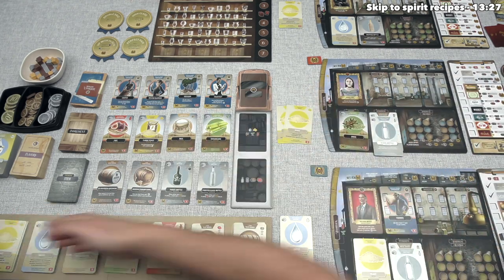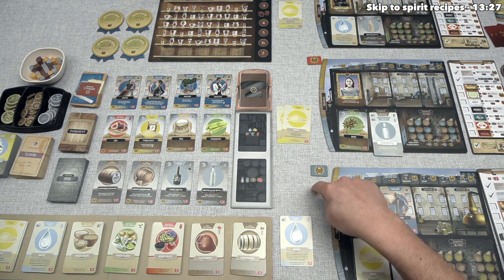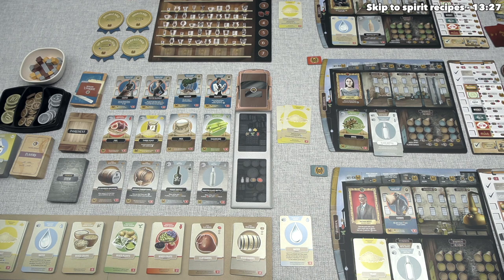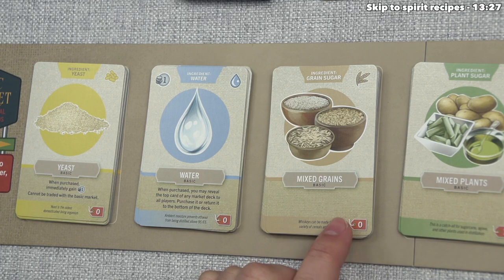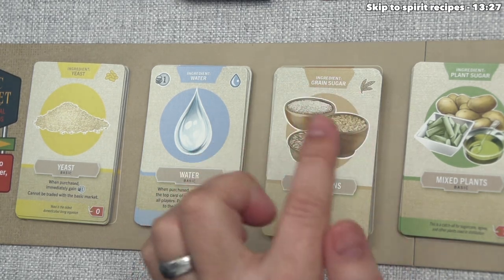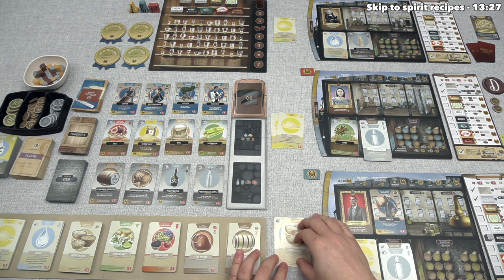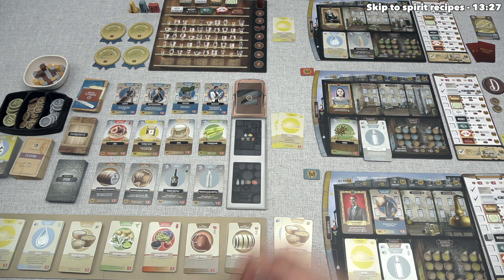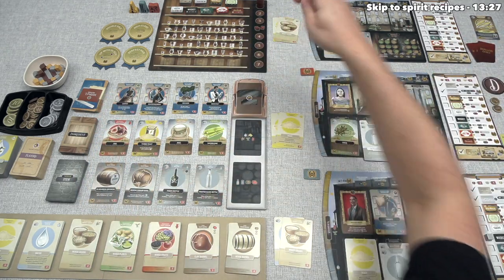That is the second card we purchased from the basic market, which means we cannot purchase any more cards from the basic market for the rest of this market phase. The blue player currently has no money and has only taken one card from the basic market. They could take yeast or water, but they've decided to take some mixed grains. This also costs zero money, and it's a basic grain sugar that will be vital for them to distill in this current round. That's their second basic market card so they can't take any more during the phase. Yellow has also decided to take some mixed grains because they are free, and yellow also does not have any money. With yellow done, that means it's our turn again, and we currently have two money.